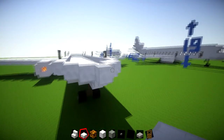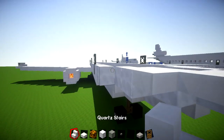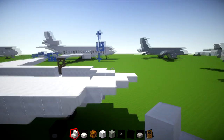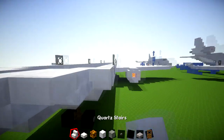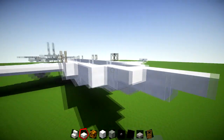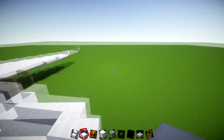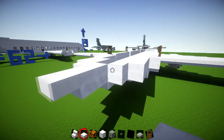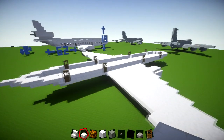On the front, place slabs — slab, slab, slab, slab, slab — and then an upside-down stair. Do the same on the other side: slab, slab, then a stair. On the back, add a slab, then slab, slab, slab, and then two slabs on this back section. That finishes layer five.